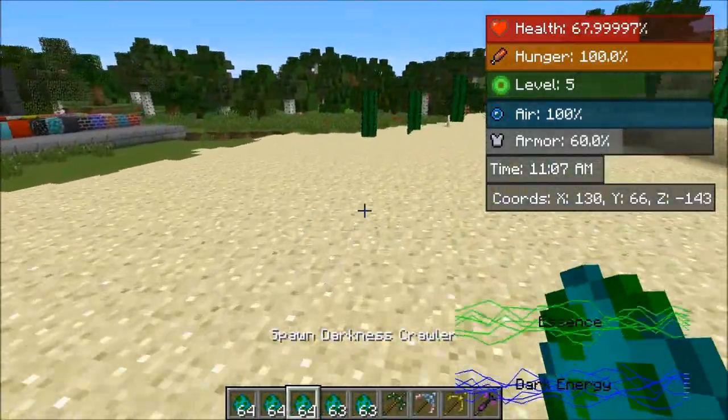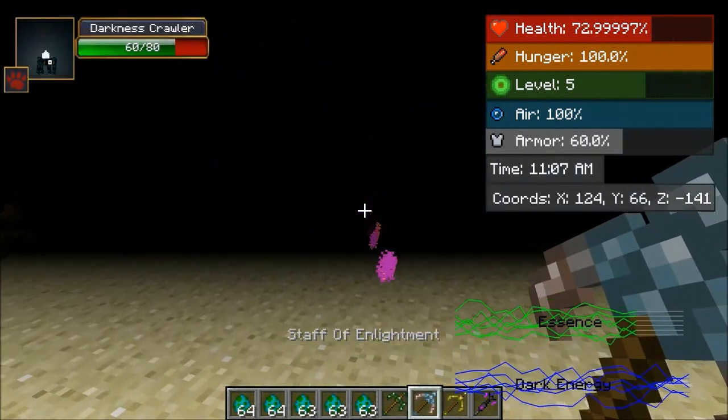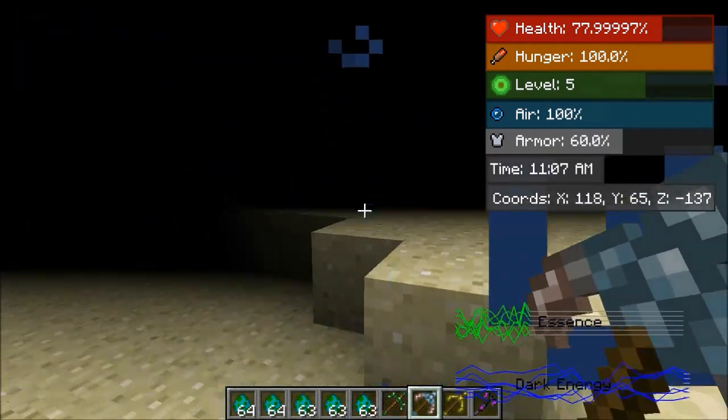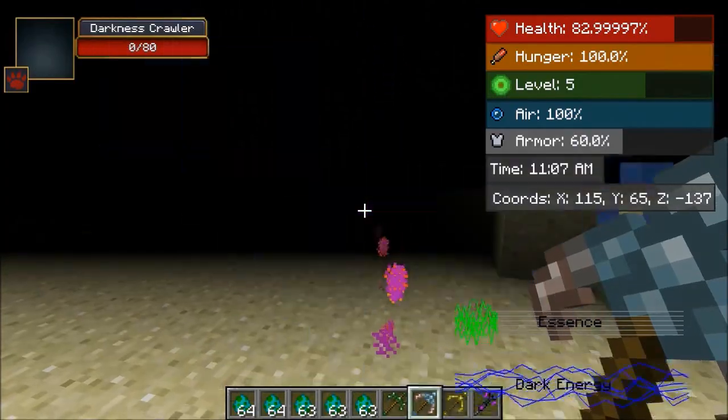So the next one is going to be the darkness crawler — I can see why they named you that. Luckily I've got this powerful ranged weapon. My essence is going back up pretty quickly actually, so if you're patient with it you can definitely take the mobs out.